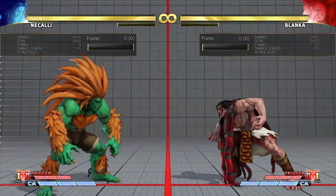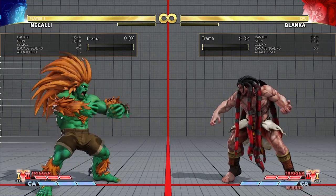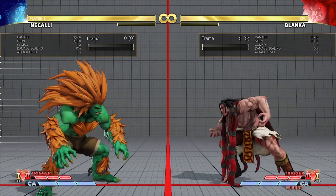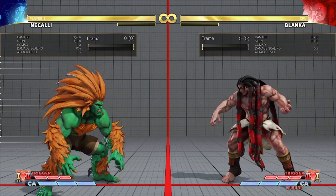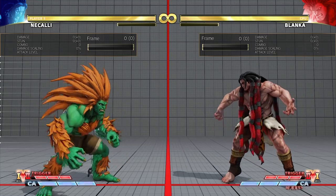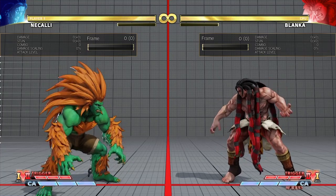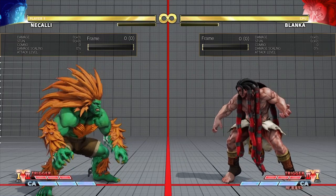Lastly I wanted to talk about Blanka and specifically his V-Trigger 2. Blanka's V-Trigger 2 is one of the strongest V-Triggers in the game and certainly one of the harder ones to understand. Most people don't know when he's plus, when he's minus, what the rule is for crossups — there are a lot of variables. I want to clear some of that up so you can better assess the situation.